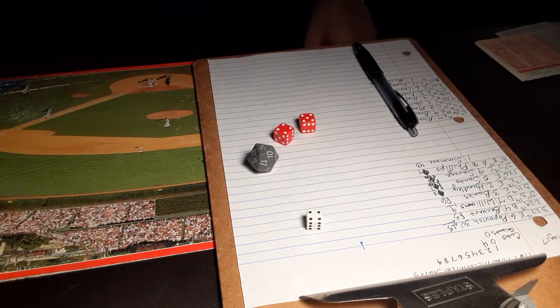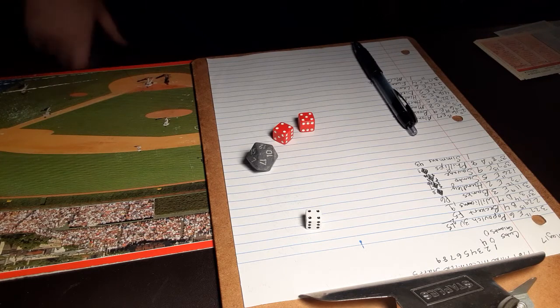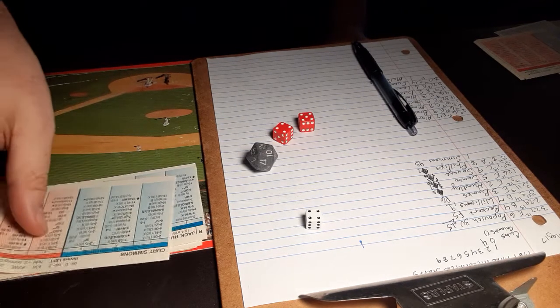I'll take a timeout and see who actually won this game in real life. In the real game, the Giants actually won 4-2. So the Cubs have already exceeded their run total for this game in real life.